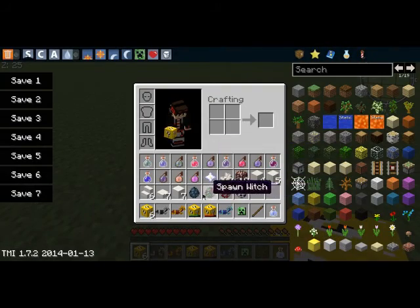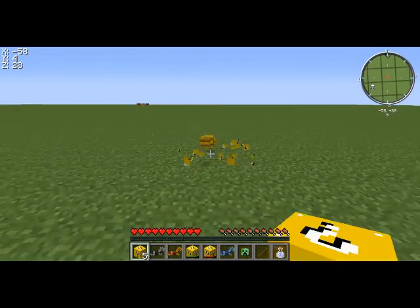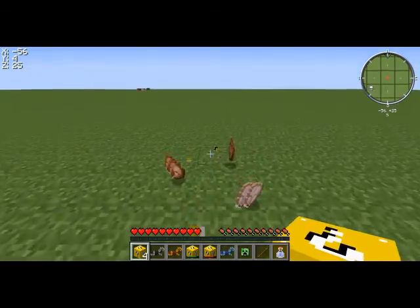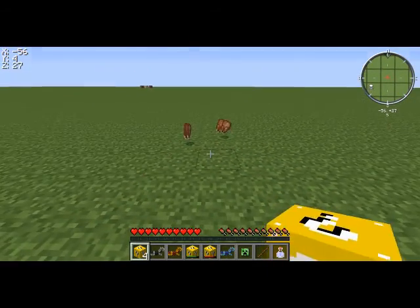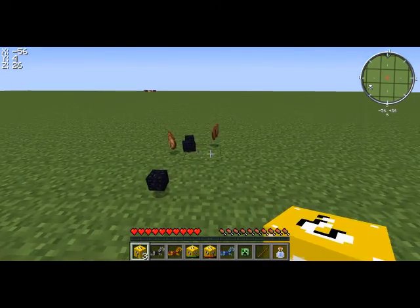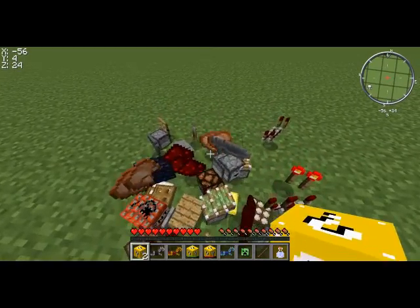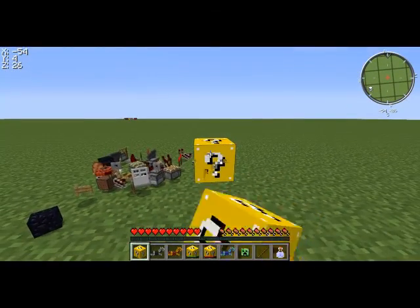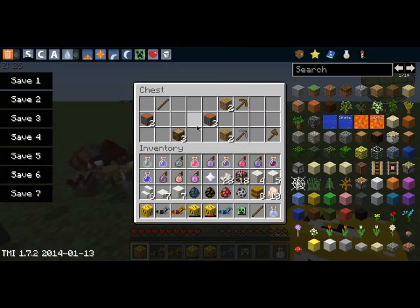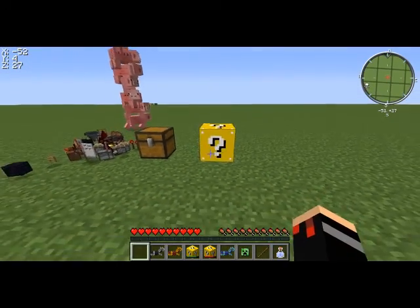Mob eggs like skeleton, mooshroom, and squid. A lot of these are useless items sometimes — obsidian, lots of redstone items, another chest with just wood, so it's pretty much like a starter chest.